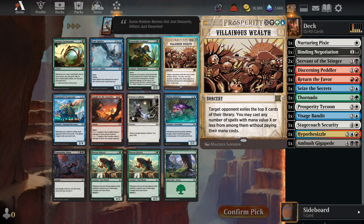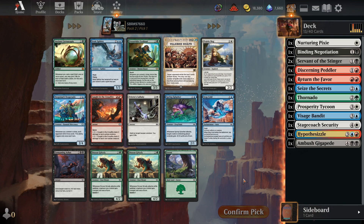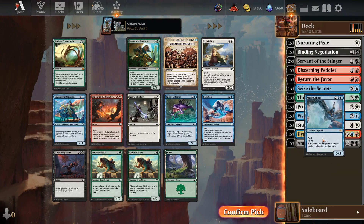We can Villainous Wealth for five — oh wait, we wouldn't be able to cast it for five. We would have to hard-cast it without using the Omniscience thing, because otherwise it will be cast from our hand for zero and we can't set X. Never mind. I was thinking we could add five mana and do it that way, but that's not how that card works. So it's just a giant flying hexproof monster then.